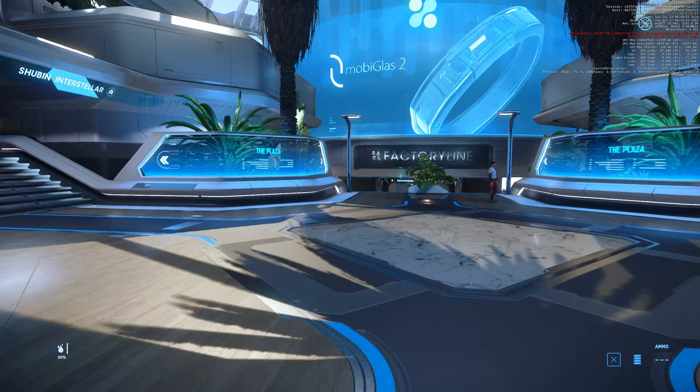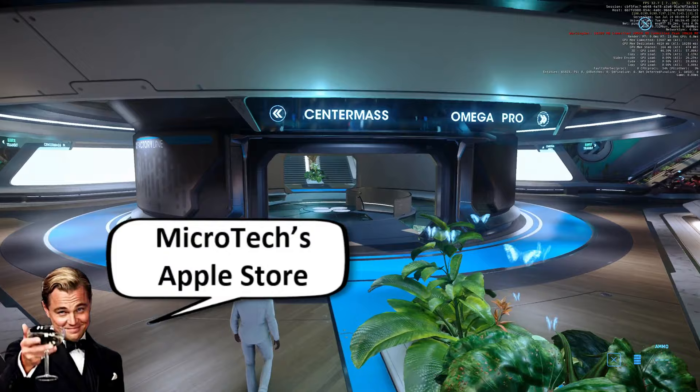And now we are at the plaza, let's check out the new store. The Factory Line, also known as Microtech's Apple Store. Yeah, it's very bright.